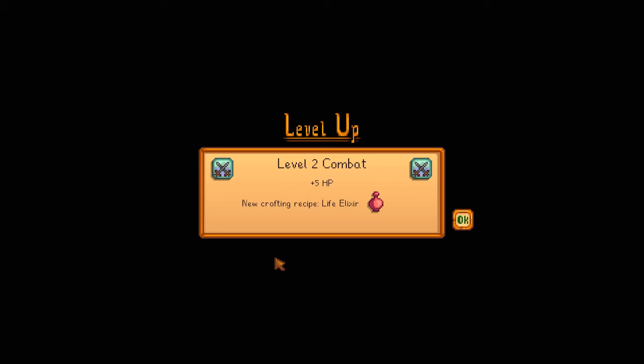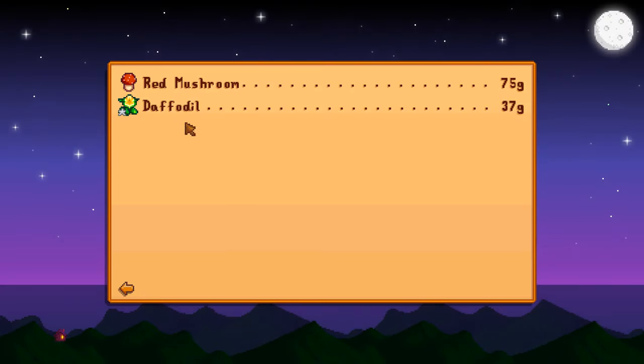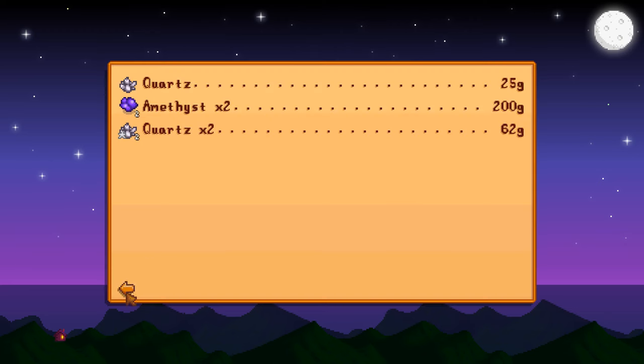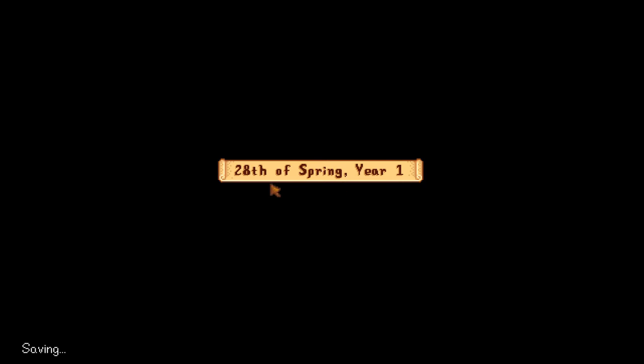Level two combat, plus five HP, new crafting recipe — life elixir. The red mushroom sold for quite a bit, I'm happy about that. Nice earnings — I like it. I'm happy. It's the last day of spring.